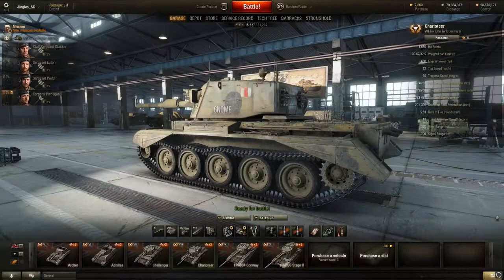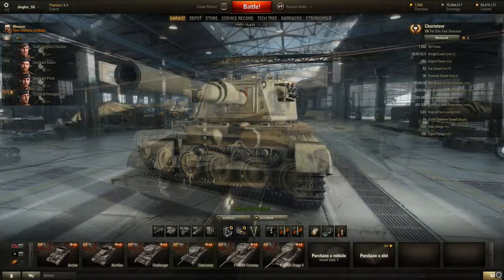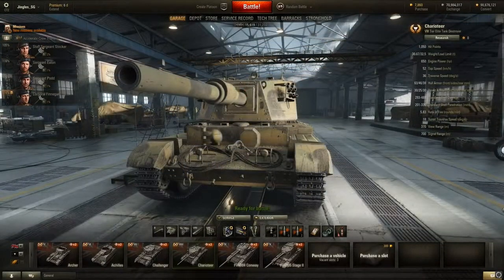Terrible armor, powerful gun, very quick, and it has a turret — sounds a bit like a Hellcat. And in fact that's what the Charioteer is: a tier 8 Hellcat. I feel pretty confident predicting that Charioteer drivers in tier 9 and 10 games are going to get themselves into just as much trouble as Hellcat drivers in tier 7 and 8 games — just because you're in a fast machine with a powerful gun does not mean you have to be the first to make contact with the enemy. But that's not going to stop you from trying, is it.